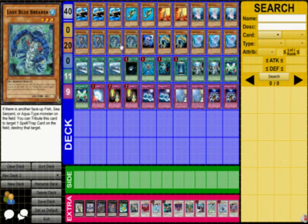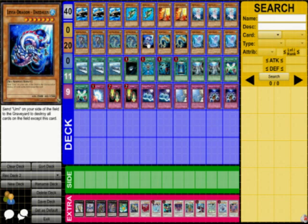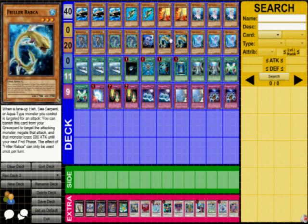One Leviair Dragon Daius. Did I skip over Lost Blue Breaker? Two Lost Blue Breakers. I never thought I'd use this in a deck, but you can tribute him to destroy a Spell or Trap. One Daius. He's funny. His effect's good. You can send Umi and destroy all cards on the field. I'll show you how that works.